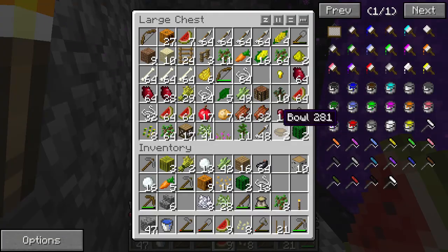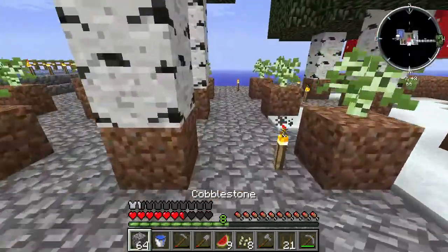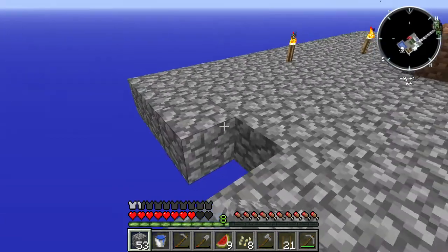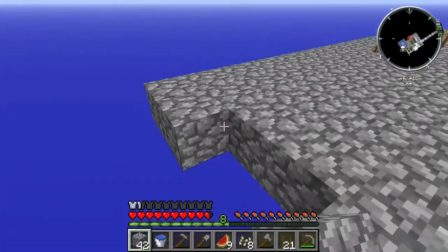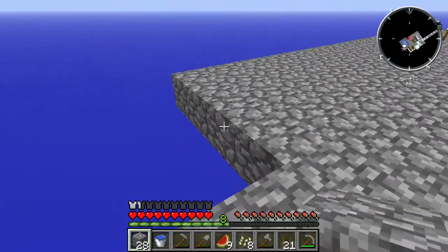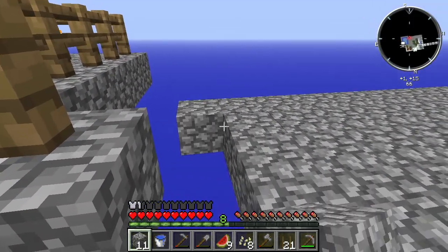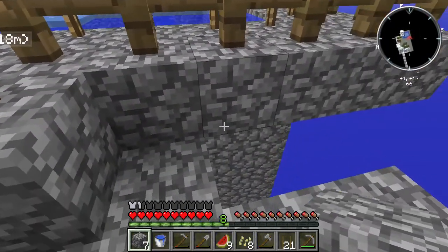I'm now going to expand the island a bit in this episode and create a small enclosure for my snow golem friends to live in. To do this I'll need some cobblestone — one stack should be sufficient. I'll expand the island on this side here. I want to make sure everything is nice and tidy; I'm thinking a long rectangular enclosure rather than a square one.